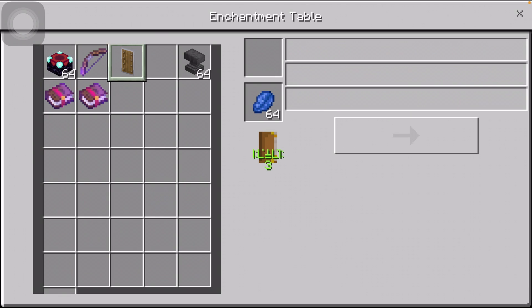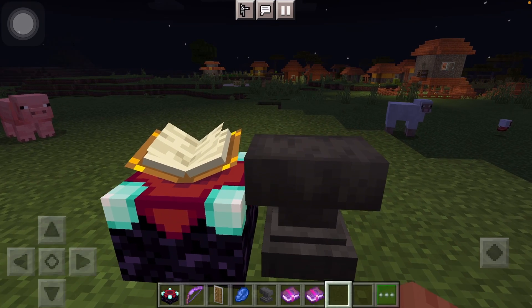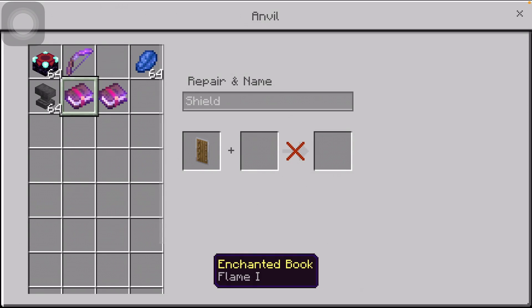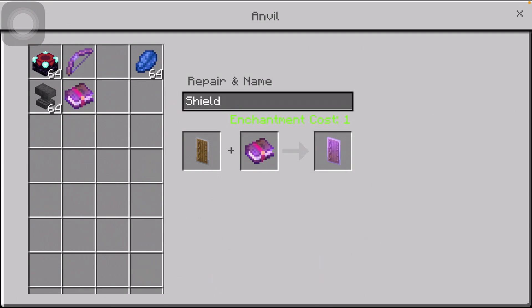You might be thinking: if that's the case, why are you using an anvil? You can just take the shield and put it in the enchantment table. Well, that's not how it works — as you can see, it does not enchant the shield. The shield is a little more unique, so what you do is take your shield and apply Unbreaking I via the anvil. The enchantment costs only level one XP, which is why I prefer this method.